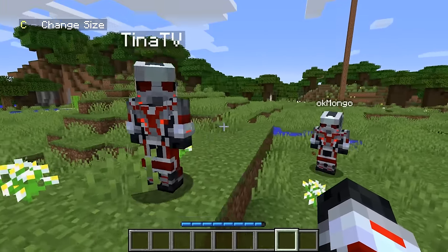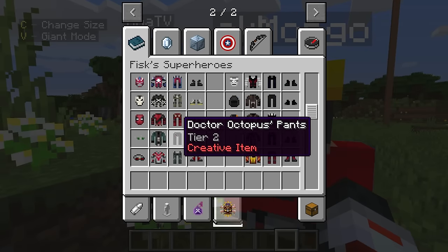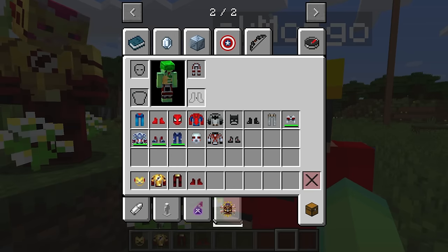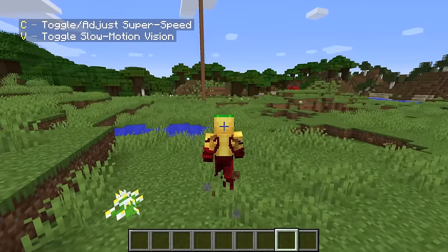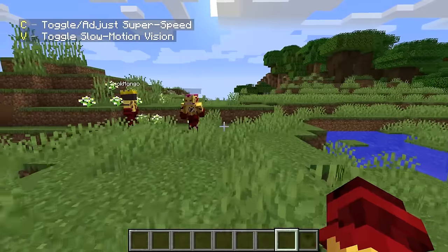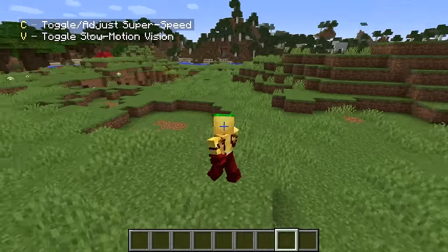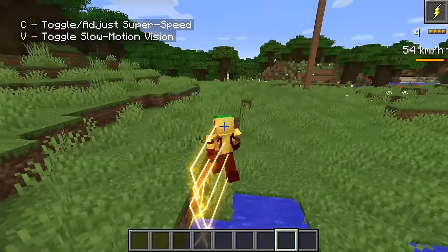Does anyone else have a favorite superhero they want to see from this mod? The Flash! Wudo, the Flash - Mongo, I think that's one of your favorite superheroes. Let's turn into Kid Flash - his outfit is right over here. Let me take off the Ant-Man armor and turn super fast. Wait, why is he not fast guys? Maybe it's just because he's a kid. Look on the top left - it says I need to click C.